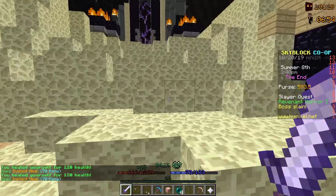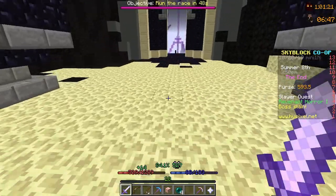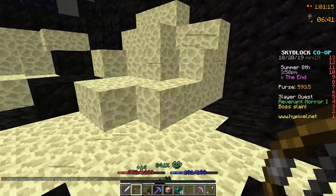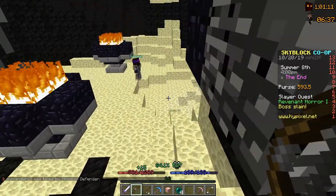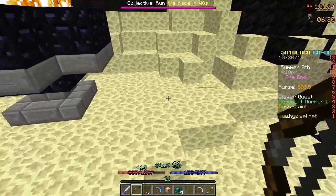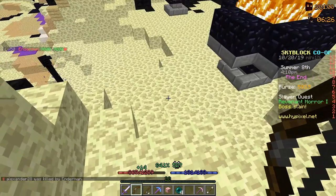I also managed to get in on a Dragon Fight over there. I got three Protector Dragon Fragments, which is the worst thing you could ever get. I was using this Magma Bow without aiming on it, so I was only able to hit it like five times, which didn't help the amount of loot I got whatsoever. I mean, I got these frags — it'll help me craft some armor if I ever do want to craft Protector Armor.